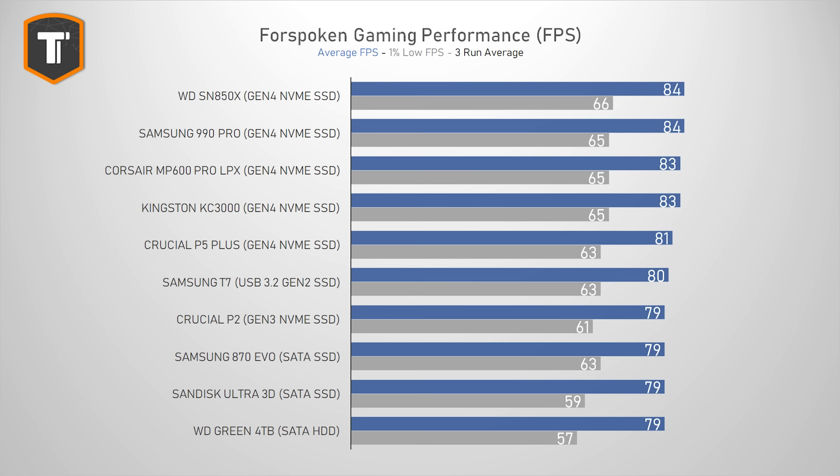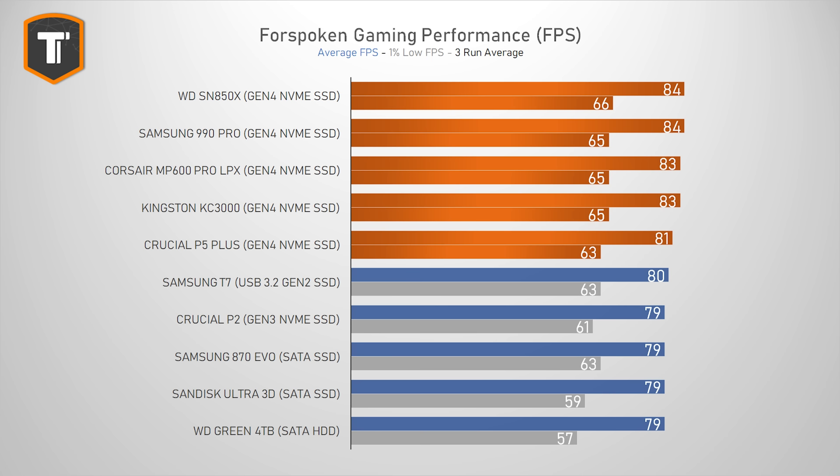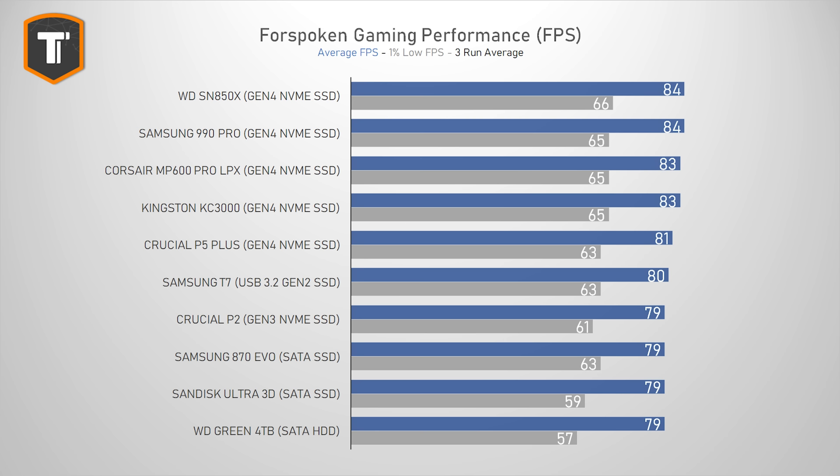DirectStorage is definitely making a difference here. But the difference in FPS is even more interesting. These results are in-game, following the exact same path across three separate runs. The order looks very similar to the loading time graph, with the fastest Gen 4 SSDs showing slightly better performance. There was generally only a 1 FPS difference between each run, meaning the differences between the four fastest drives are basically within the margin of error, with the P5 Plus slightly behind. The P2 does a little bit worse here, dropping below the T7 Shield external SSD.